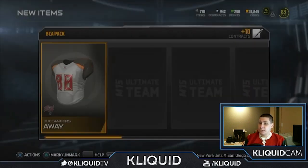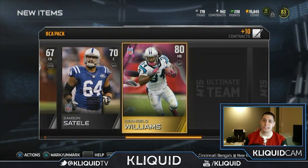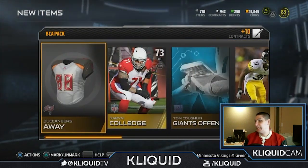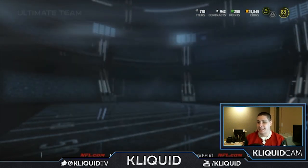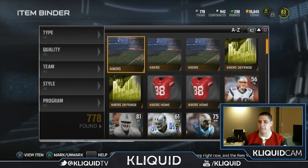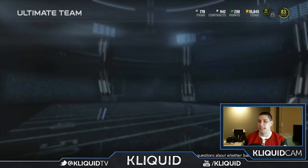This is our final pack — wish me luck, come on guys, we need to get something of value. Another D'Angelo Williams. I'm really hoping some of these cards go for a little bit of coins so I can make something back, because I just got absolutely murdered across the board on this whole bundle opening. I didn't get a damn thing that is worth anything. Let me know in the comments if you saw something I passed up on, but I don't think I got anything significant out of any of my packs.